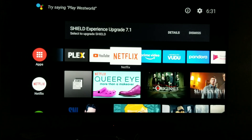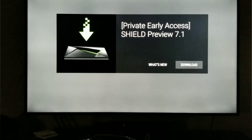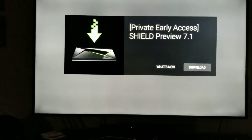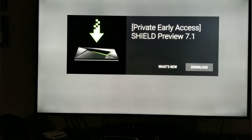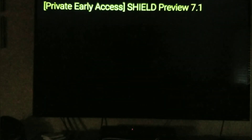Good afternoon, it's a Sunday and I turned my Shield on — holy shit, look at the top here! I got Shield Experience upgrade 7.1. Let's check out the details. This is awesome. I joined the private access thing and that's what I'm getting. Let's see what's new with it — it's supposed to add a bunch of extra things.